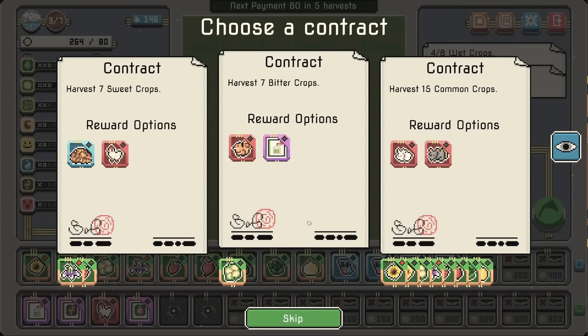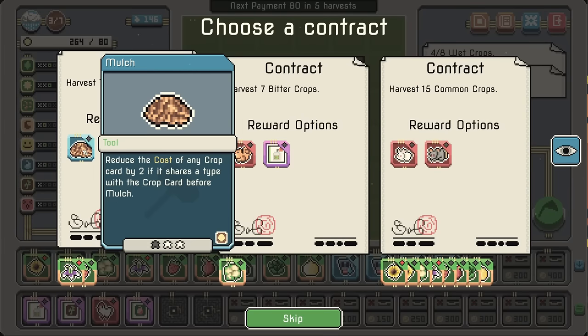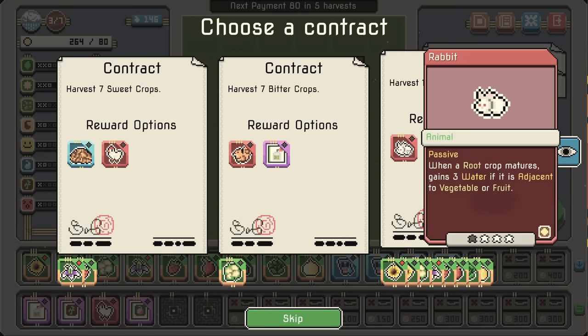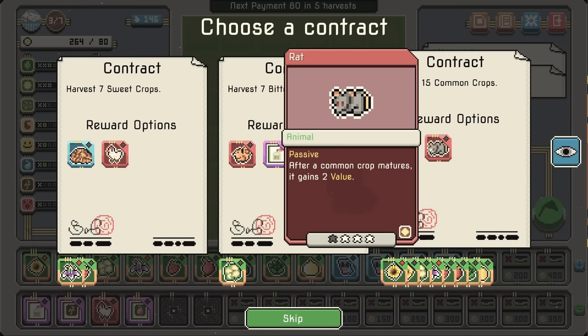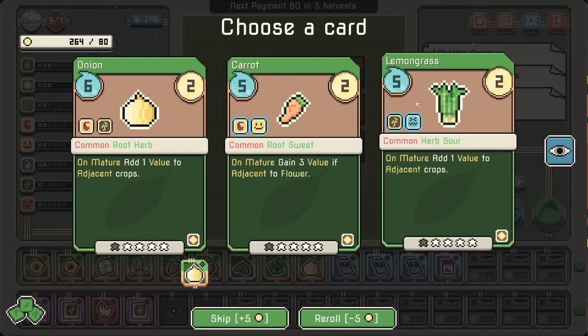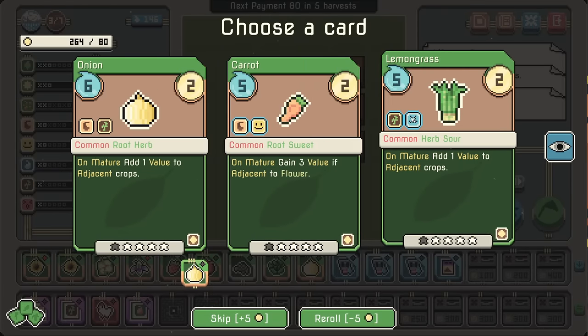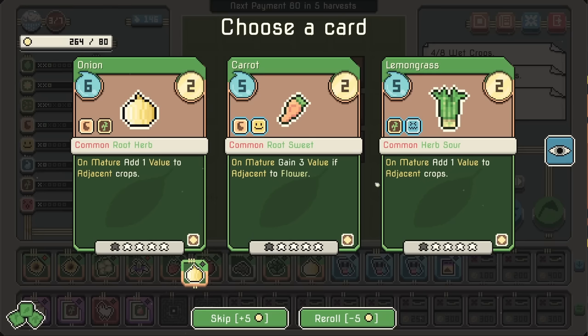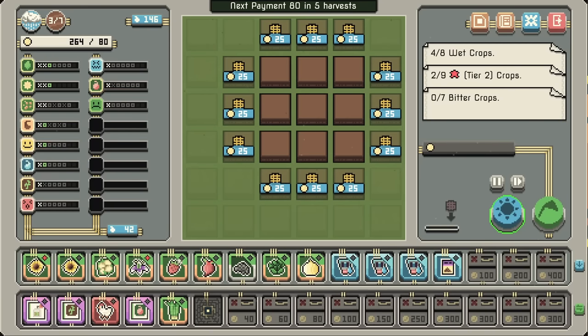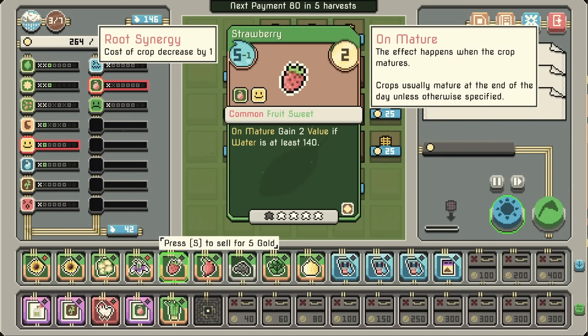This is the fruit one — not as good as I would have liked. Mulch: reduce the cost of any crop card by two if it shares a type with a crop card before mulch. Root crop, common crop. Tea permit. Lemongrass is herb and sour — or another onion. Let's do lemongrass.